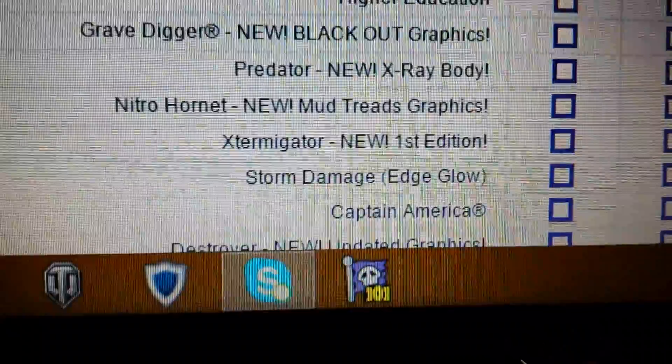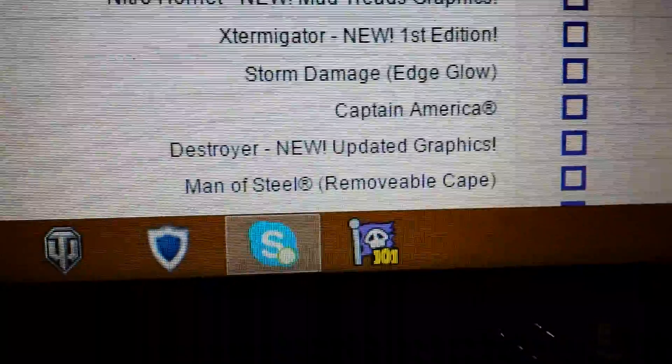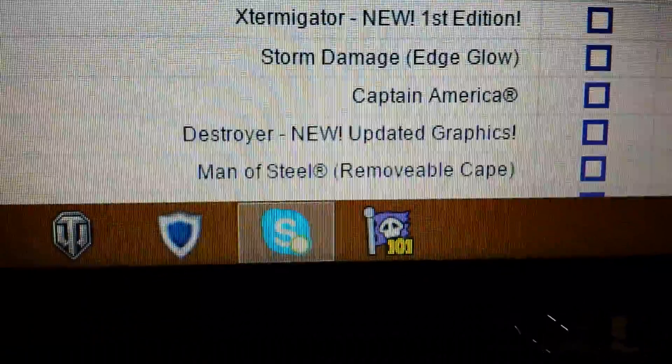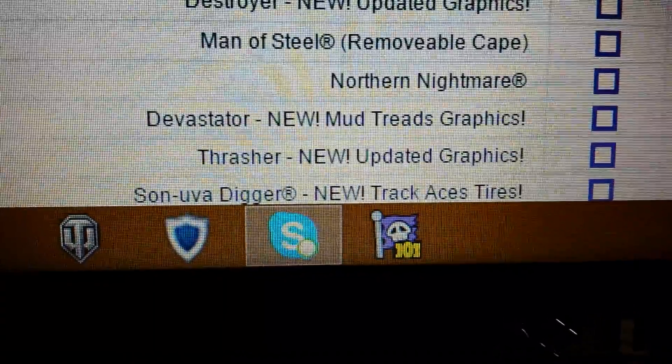Storm Damage Edge Glow — that was the one that was supposed to come out for 2014, maybe it actually will be Edge Glow this year. Captain America. Destroyer's coming back. Man of Steel — we already know that. Devastator's coming back with Mud Tires, interesting. Thrasher, updated.